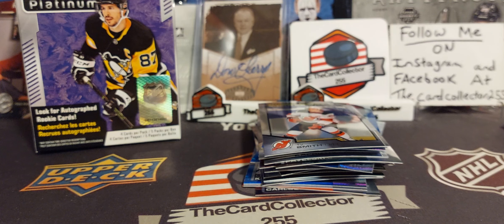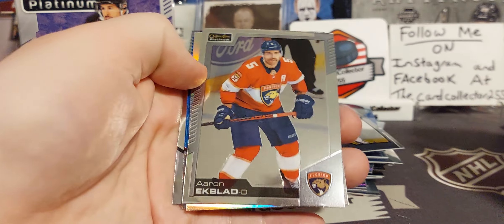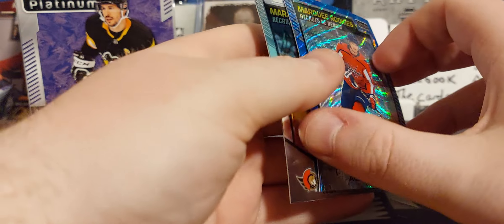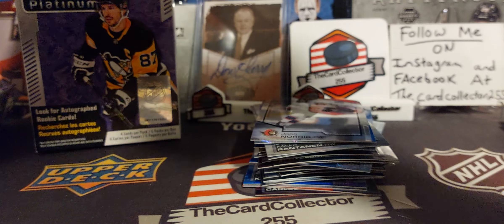Alright, next box — give it a little X, we'll switch it up a little bit instead of one straight line. That can go in the cardboard. Oh, it looks like we got something here. We got Aaron Ekblad, Rantanen Rainbow, Alexiev Blue Surge, and another Josh Norris. At least we're getting some Josh Norris and some Kaprizov.